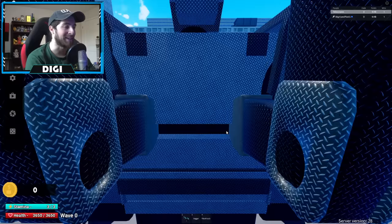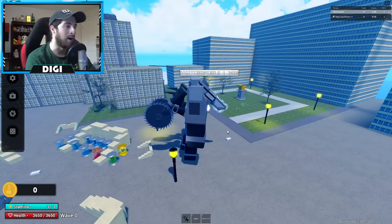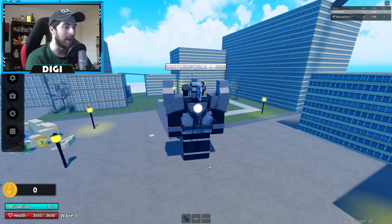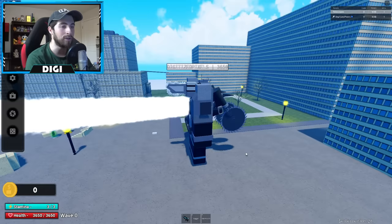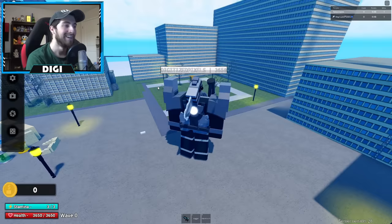Let's go ahead and buy him and check him out. Shift is stomp — he can't fly. Q — wait, that's Titan Punch! F — we've got a Core Blast, look at it, it's so pure and white. And then Z — oh, what did I just do?